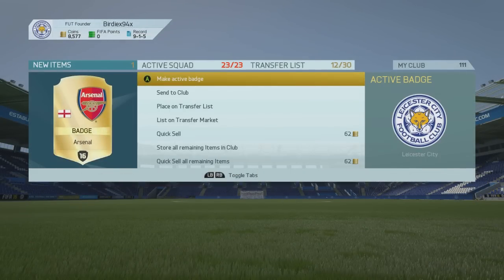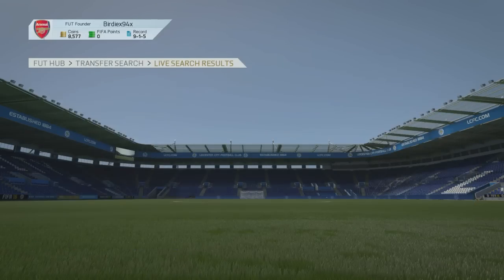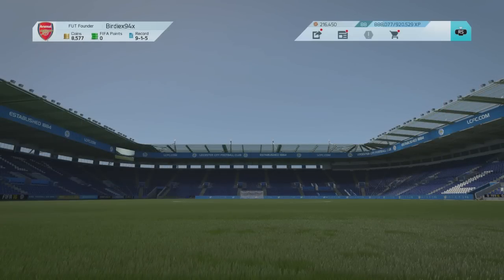When you go on to assign, you press A and you can go on make active badge, and as you can see in the top left of the screen, Arsenal is now the badge that we are using for our club.